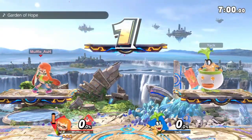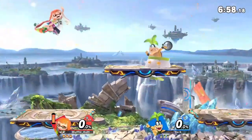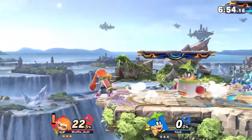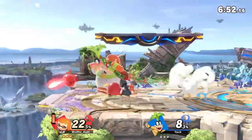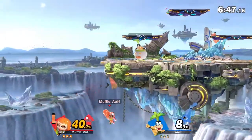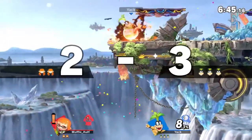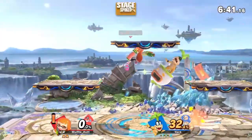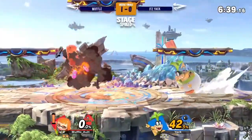Game 2 on Battlefield — Itziak's counterpick. I don't know if Muffle wanted that double roll. I think it was just a foot. That's just online right there — I totally understand what happened there.